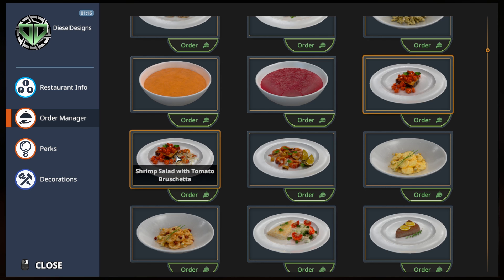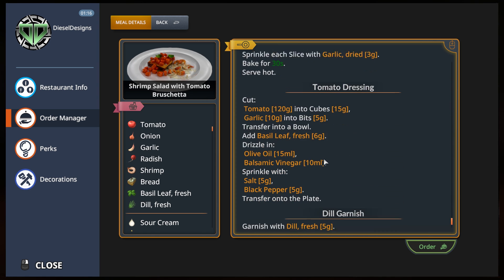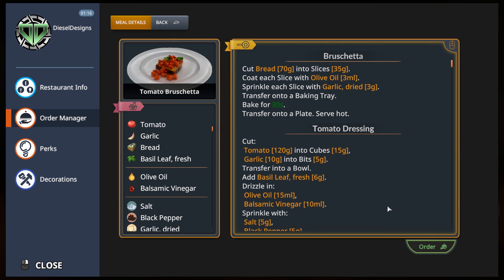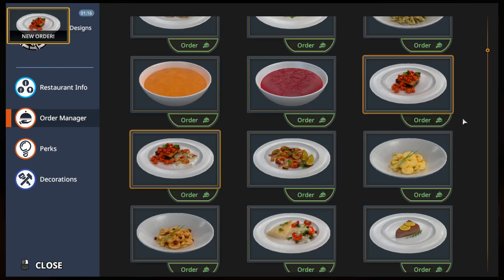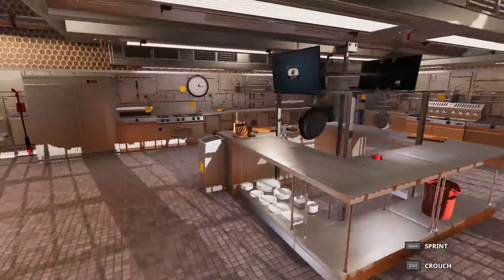Shrimp salad with tomato bruschetta — maybe for another time. Add to bowl, sour, radishes? We're going to pass on that. We're just going to make some regular tomato bruschetta, something I've never made, ever. Order up. And we're going to talk about five things that I'd like to see added to the Cooking Simulator video game.